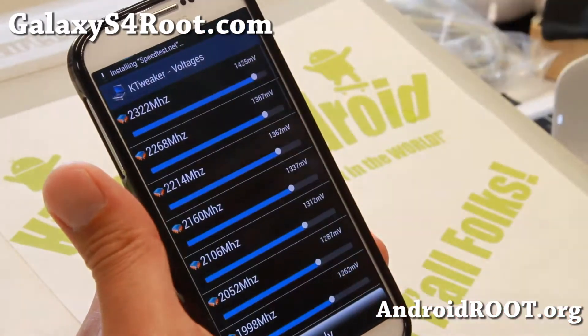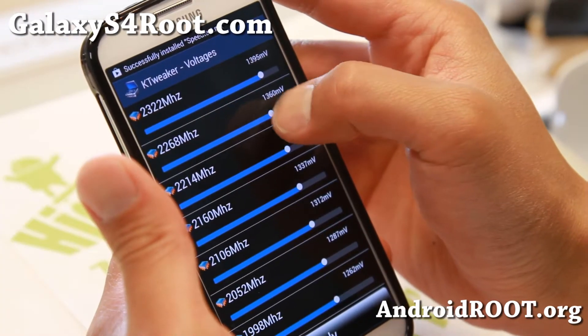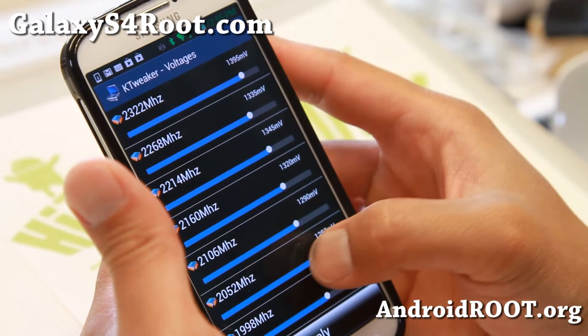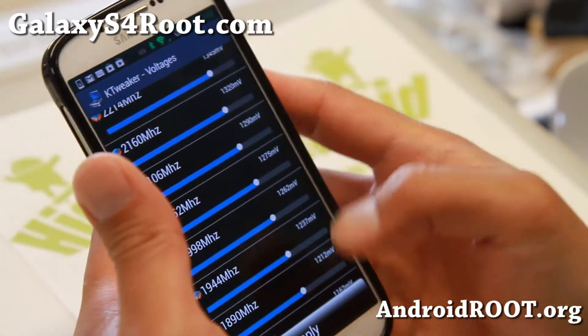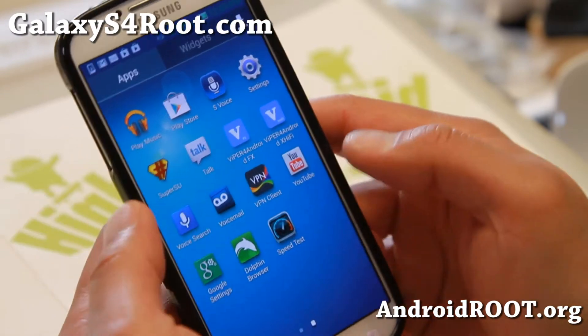You can also underclock — basically underclocking is just putting slightly less voltage to each step. You can play with this; don't turn it down too much. Just tweak a little bit at a time until you find a stable undervolting, which can save you a lot of battery life.